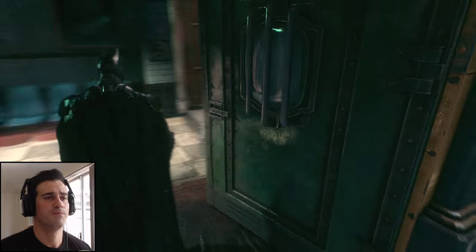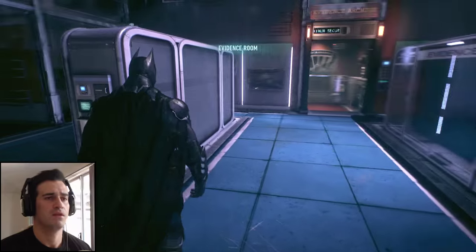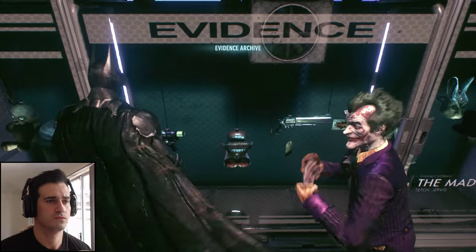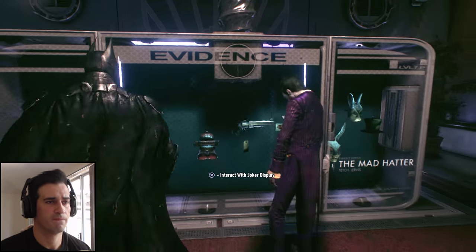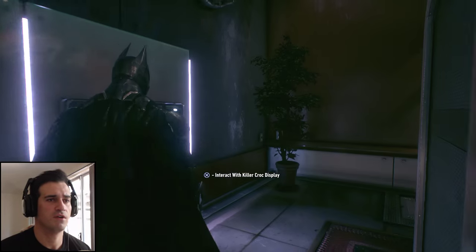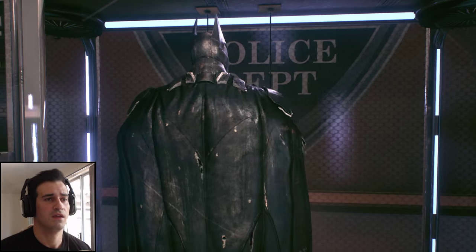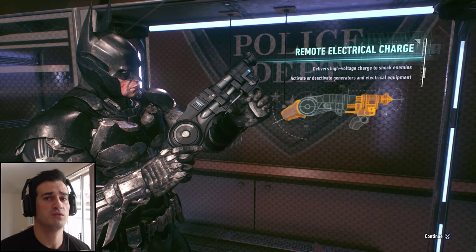The evidence room is just here. There's a lot of cool references here to Batman villains — a lot of their weaponry and their items are locked up in the evidence room. You'll see the Mad Hatter, Joker stuff, Deadshot's sniper rifle, and a few other items. But where we want to go is just over here, and you'll see the electrical charge gun right there. Smash the case, and voila, we have the electrical charge gun. Now we can go on and complete the last Catwoman rescue mission or the last Riddler trial.